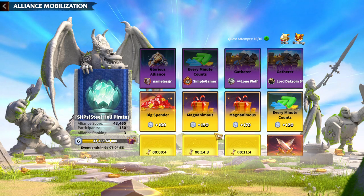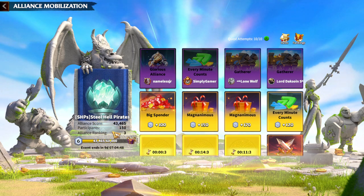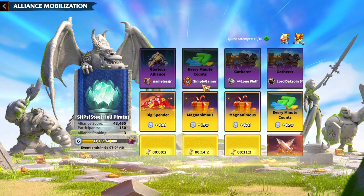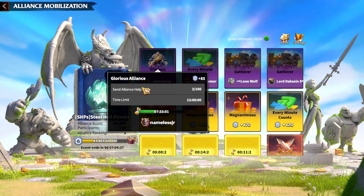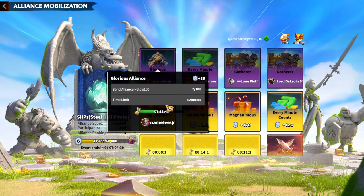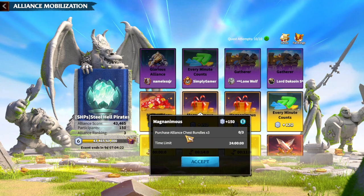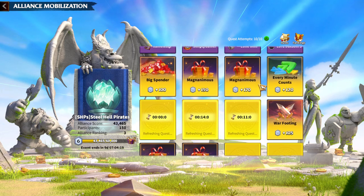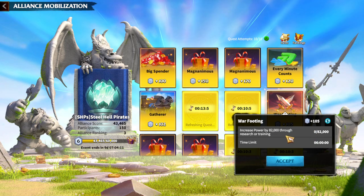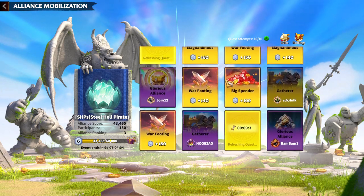Here you can see my alliance, Hell Pirates, which has already gathered 43k points. Points are earned from quests shown in the event interface — click any quest to see what you need to do and how many points you will get for your alliance. There are different kinds of quests: gathering quests, gem-spending quests, alliance bundle purchases, war footing, and power-growth quests through research or training.